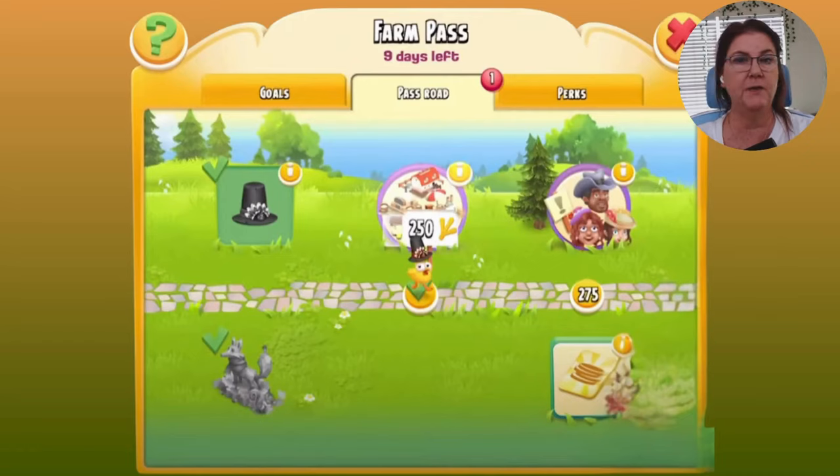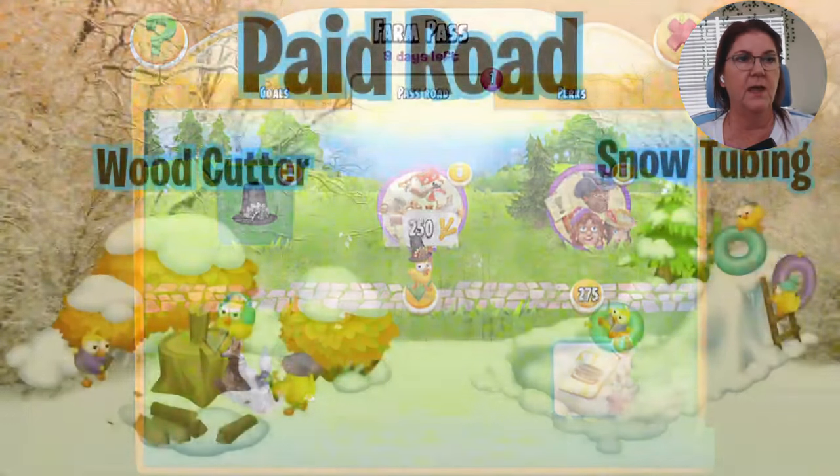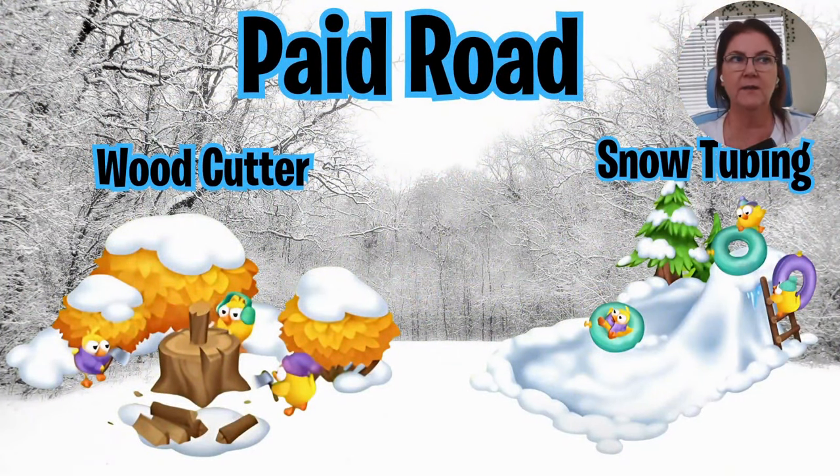For the Farm Pass you get your usual — your boosters, your XP, machine extras, extra help on boats and townies, and all the usuals. But it looks like we may be getting a free deco and a couple of paid decos and the hat. It looks like the woodcutter and the snow tubing are going to be on the paid road, and they are both animated and fabulous.